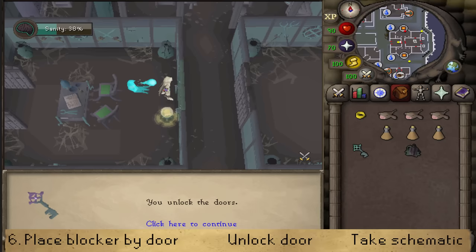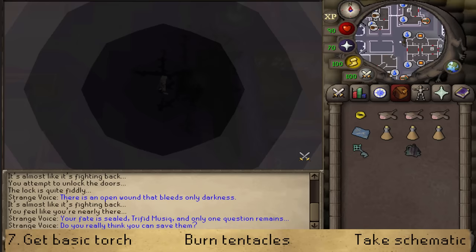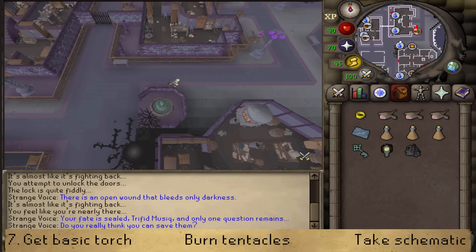Once you have unlocked the door, go North to the furnace, and just East find a basic shadow doors schematic. Take it and then click on your black stone fragment to leave the shadow realm. Once done, right click on the black stone fragment and recall. Say yes and you will get your shadow blocker back. Then go North to the teleporter and select number 4.